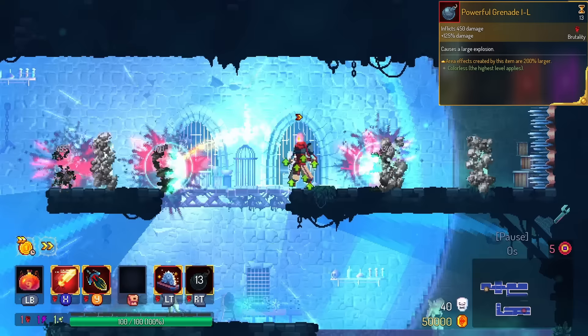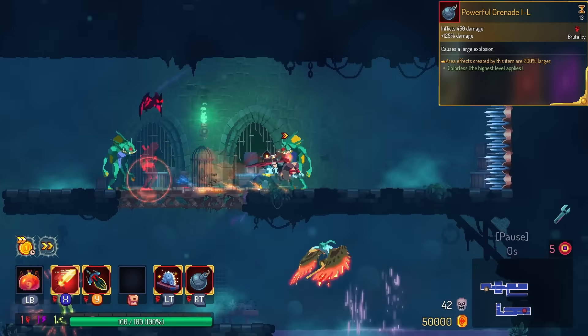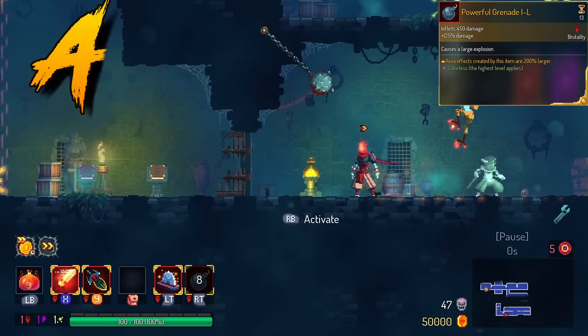Powerful Grenade gets a bigger radius on its explosion. It's actually extremely large and will probably hit your entire screen. Keep in mind the explosion does not go through platforms if it's a solid platform. So we're only gonna put this in the A tier.